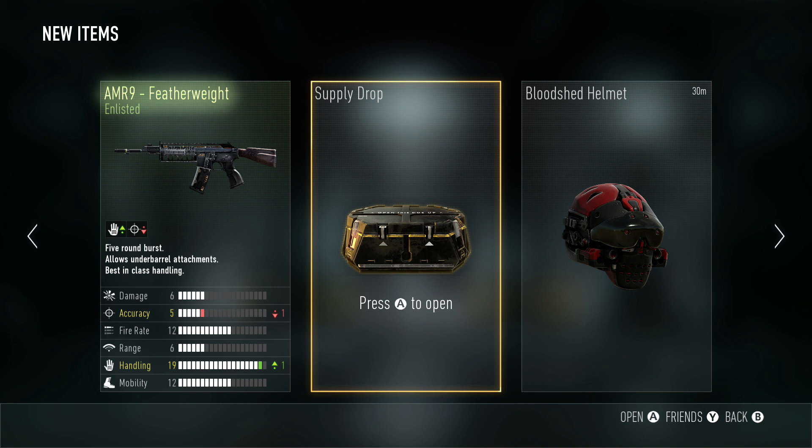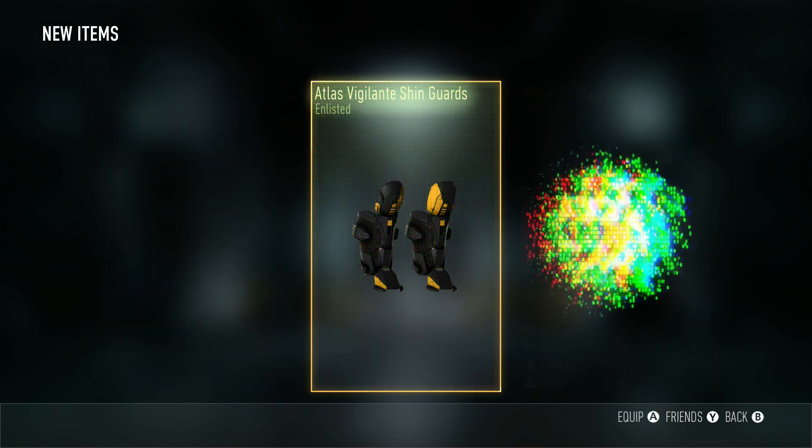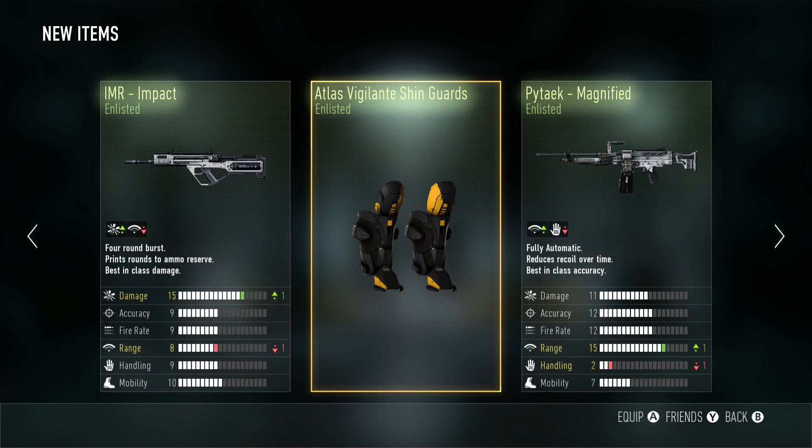Come on, crossing our fingers — maybe an MP11 Goliath this time. Those shin guards look kind of cool — never seen those before. I'm pretty sure I already have both of those guns, but I'll probably sell them when I prestige for some XP.